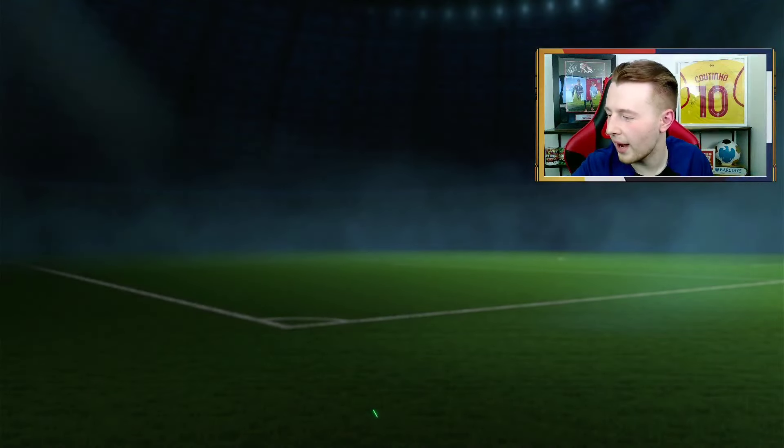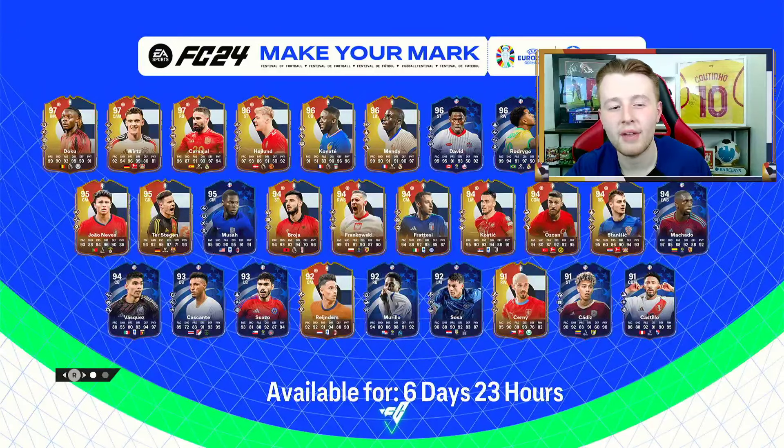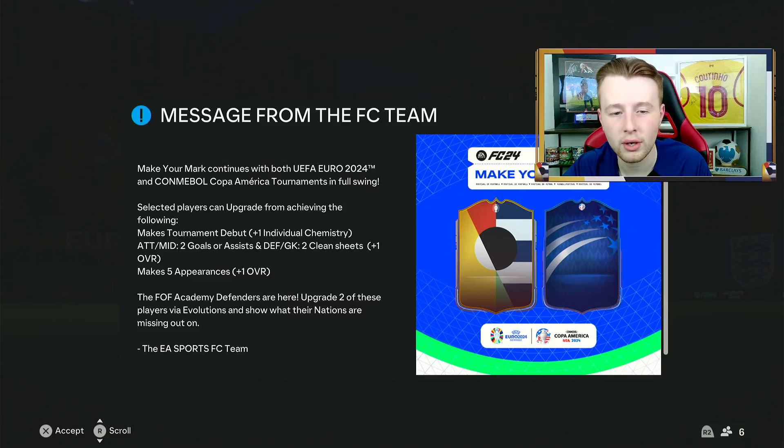Here we go. Brand new week - last week was poor, but this week should be good. We have a lot of brand new cards available. Trent being one of the main ones, which I absolutely love. Make Your Mark continues with the Euros and Copa America. Argentina versus Canada being 2-0 to Argentina, so obviously there's a lot of upgrades. McAllister's got full chem, I think we've had the 97 Di Paulo now, and Crespo's got an upgrade. So there's loads of really good things already.